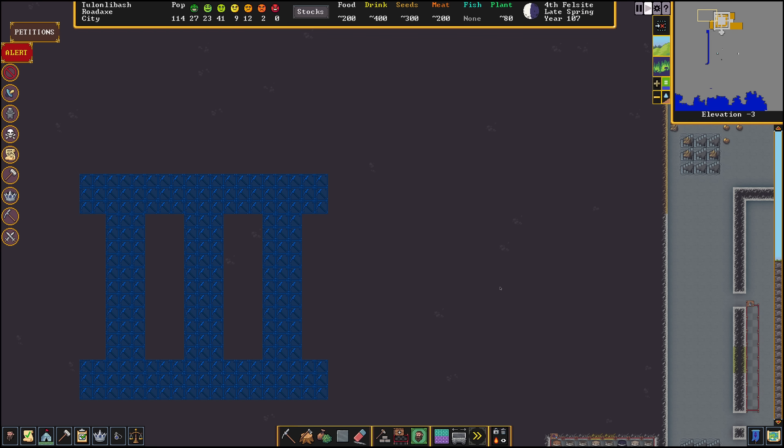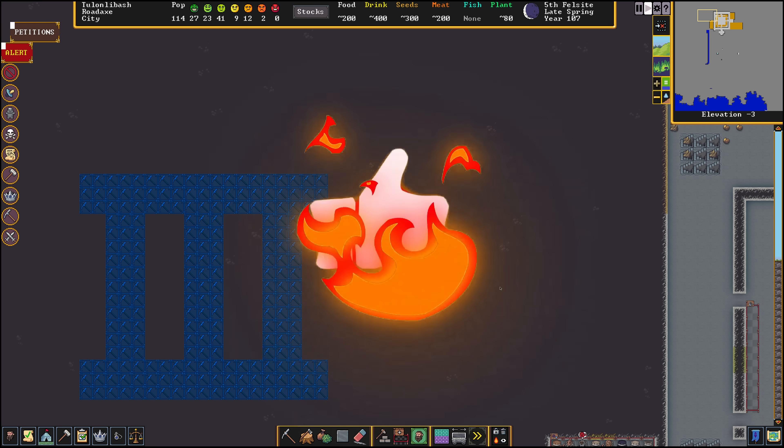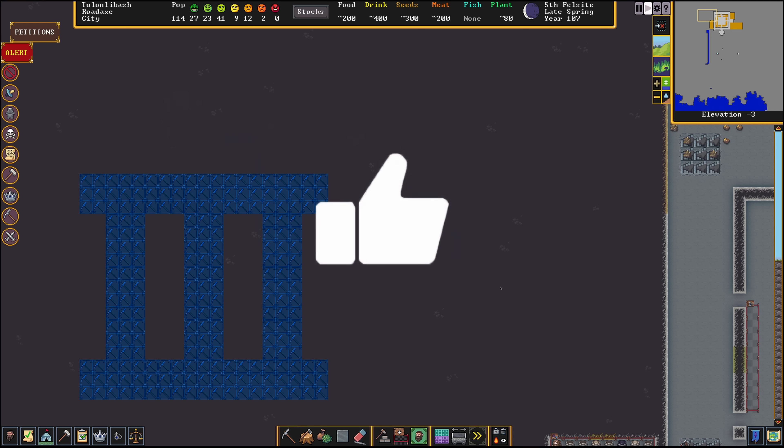Welcome to Dwarf Fortress and welcome to the channel, I am TwistedLogic. In this video we'll be going over what mechanical power is, and you'll have an understanding of it. We're going to be building a Dwarven water reactor as well as a mist generator. Hit the thumbs up, let me know what you think in the comments, and make sure you're subscribed so you don't miss any new videos.